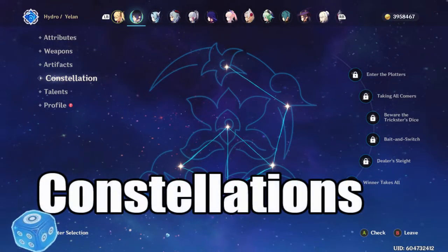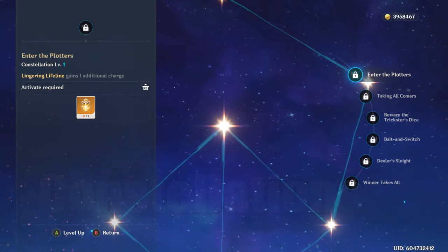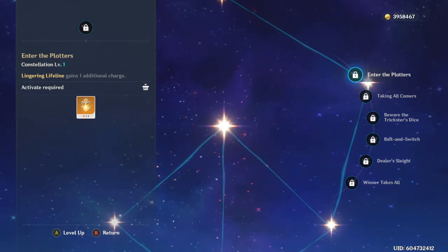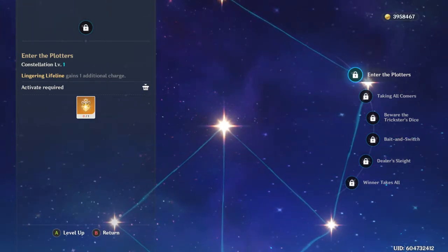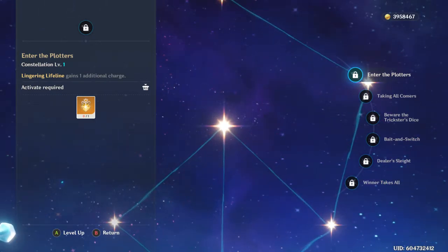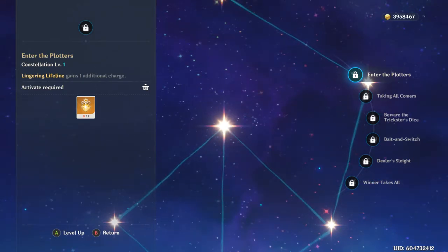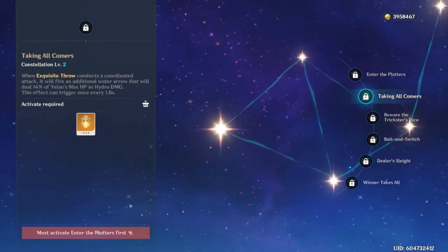She has some really good constellations. I never recommend rolling for constellations on five stars, but if you're a spender or a whale, she's definitely worth going for her constellations. The good news is that her Constellation 1 is one of her best ones — you get an additional charge on her elemental skill, which means you can have your elemental burst up a lot more often, pretty much always. And also you'll be doing a lot more damage because her elemental skill hits like a dump truck.